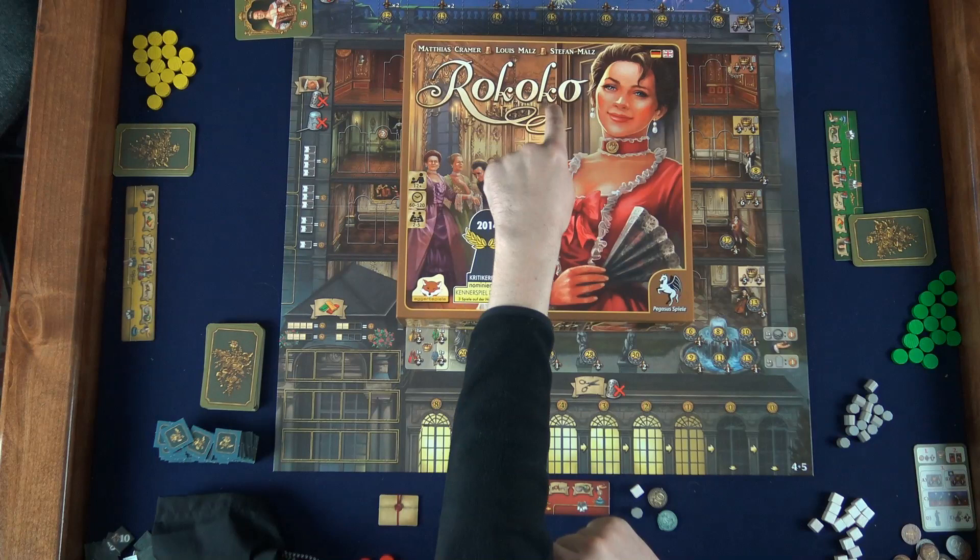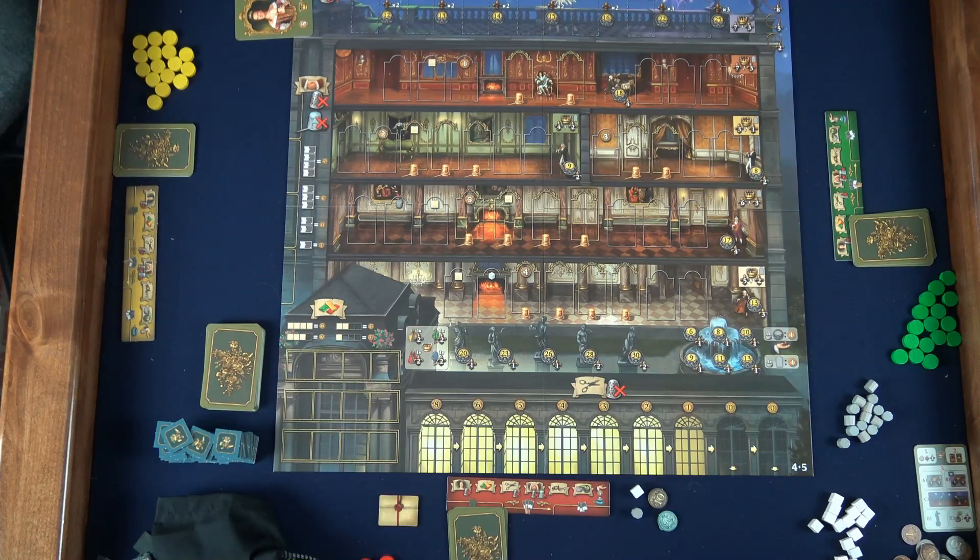Hi and welcome to Teach the Table. I'm Nathan and this is Rococo — spelled with C's in the English version; I have the European version with the K's.